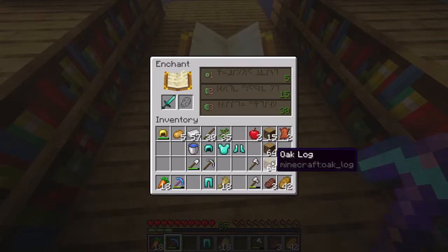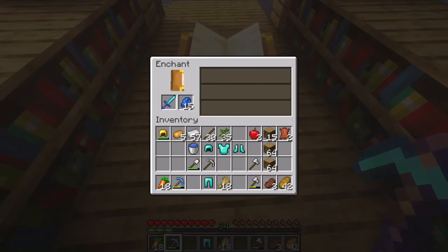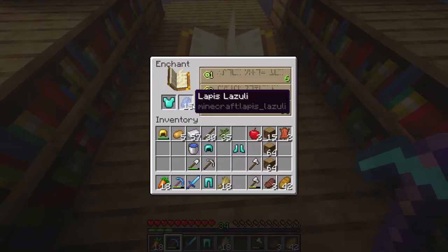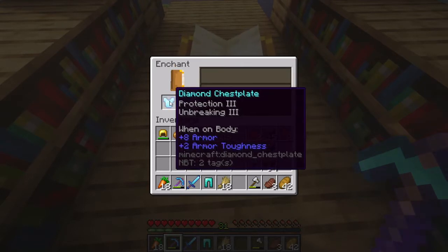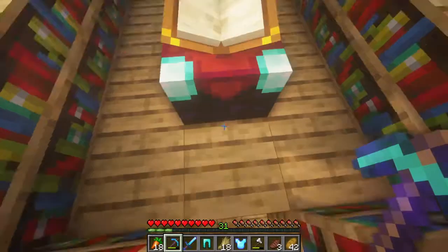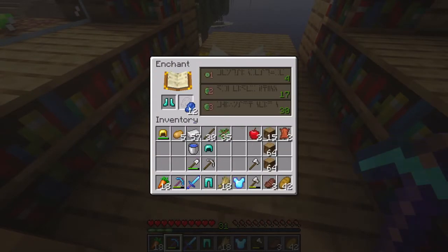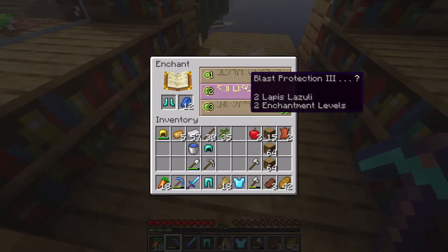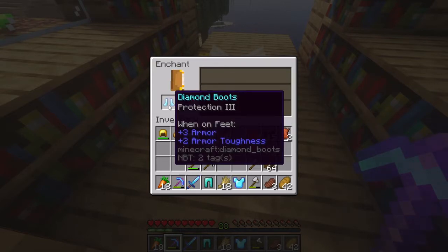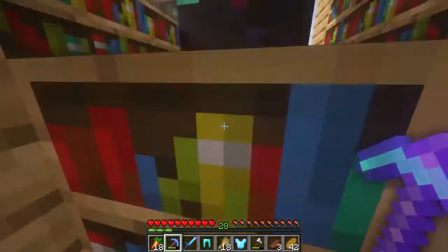Let's see what we got on the sword. Sharpness 4 — let's do it. Sharpness 4, Knockback 2 — not bad. We'll try it later. Let's see if we can get Unbreaking 3 on the chest plate. Unbreaking 3 and Protection 3 — not bad, fella. We still have over 30 levels — let's see if we can get some boots. Put some lapis in there. Blast Protection 3, Feather Falling 1. Only Protection 3 — okay, not bad. Let's get some XP from the cow farm over there.